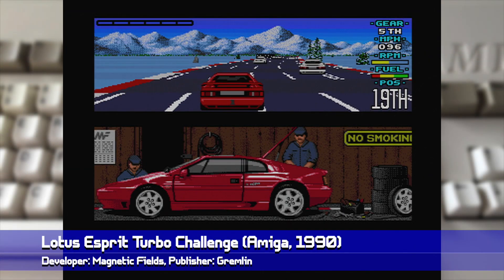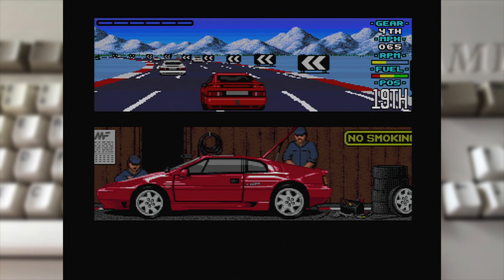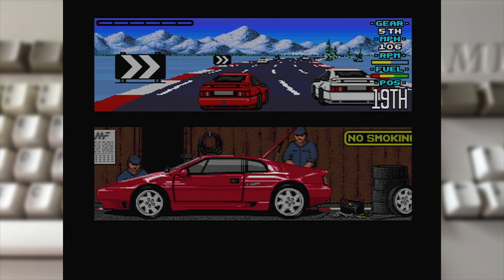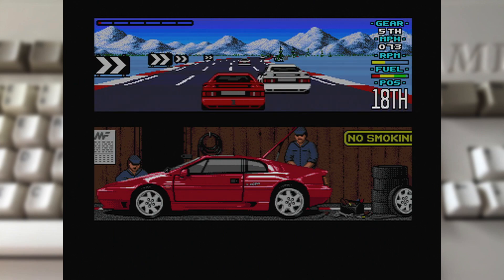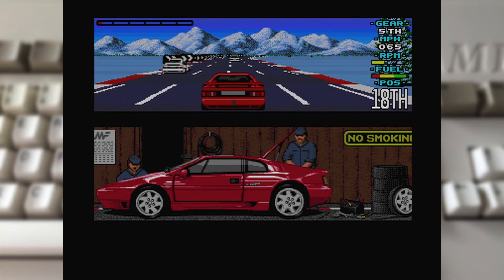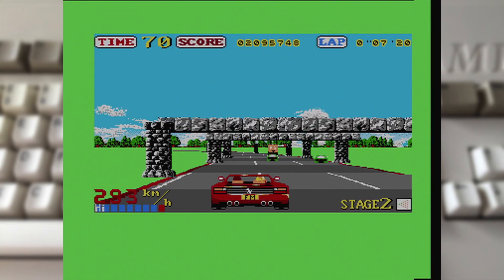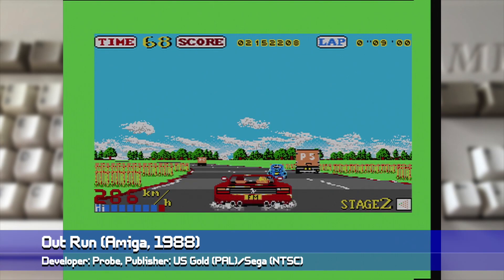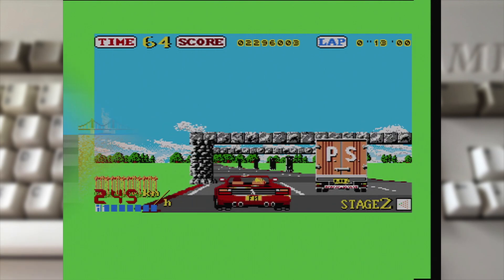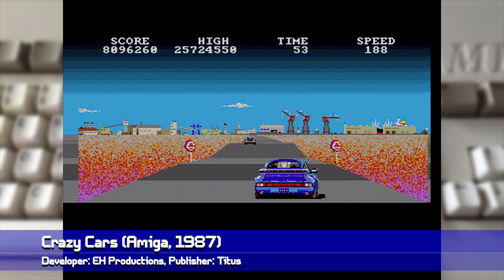Though not the first vanishing point racer to hit the 16-bits, Lotus Esprit Turbo Challenge was the one to really show that when treated right, the Amiga was a machine which could absolutely do them justice with smooth scaling visuals, but more importantly some seriously engaging racing action. Which is especially important looking back at what came before, with those conversions of big name hits which well and truly left many a fan feeling quite disappointed at how they turned out.